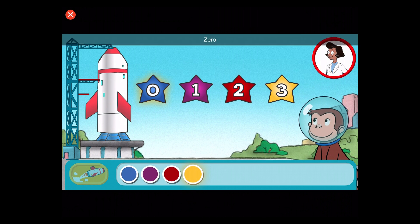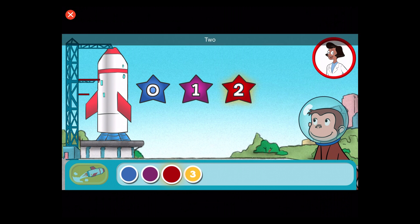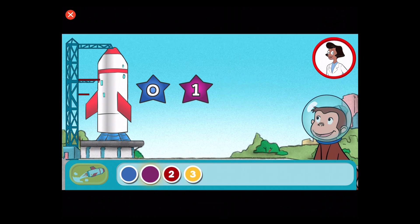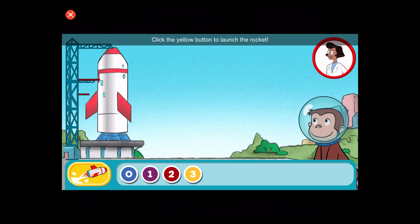Zero. That's not right. Three. Two. One. Zero. Click the yellow button to launch the rocket.